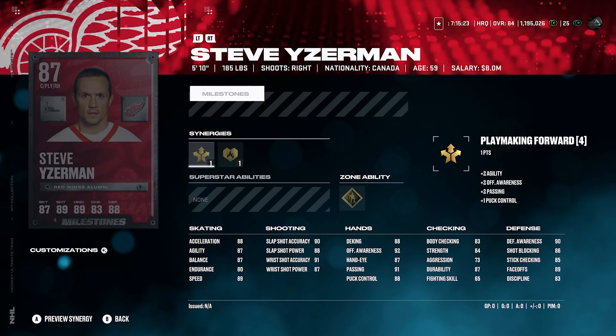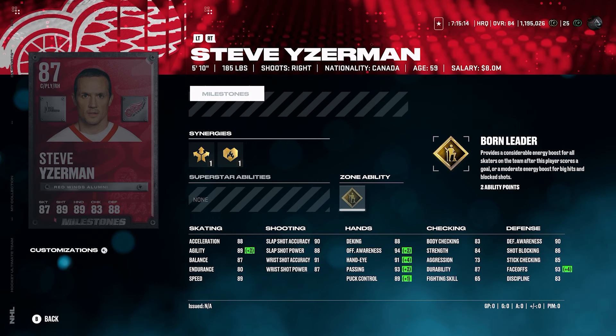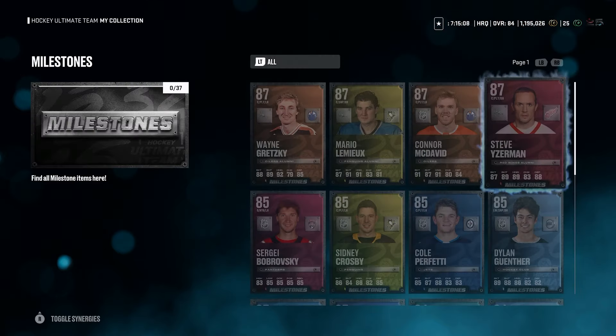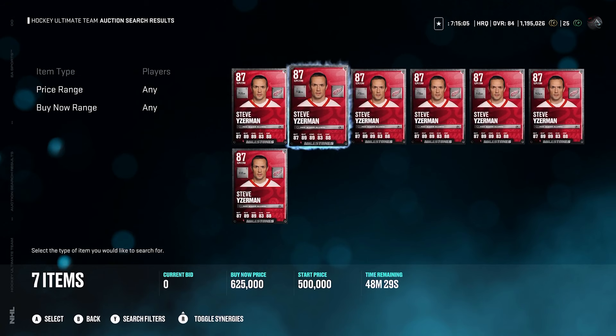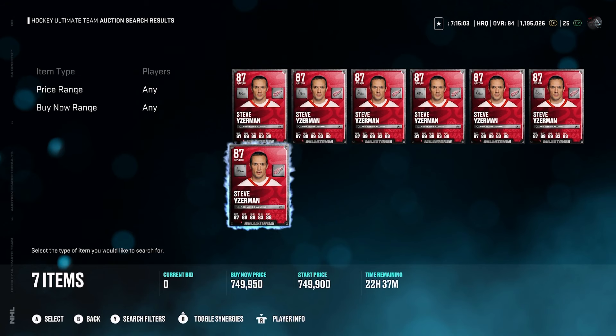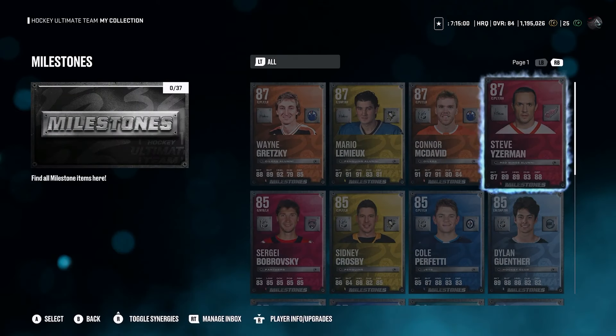Steve Eiserman's card is actually underrated to me. He's 5'10", 185, right-handed center, with 93 faceoffs with synergies, 89 speed, 88 acceleration, and gold borne leader. This card is actually really underrated — people might not think he's good, but when you look at his stats, those faceoffs are crazy. This card is going for 600,000 coins, but it's awesome. Those are the big highlights of the content today.